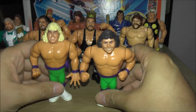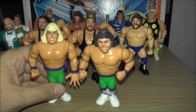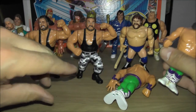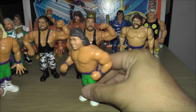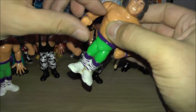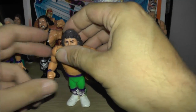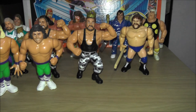Next we got another tag team two-pack — Shawn Michaels and Marty Jannetty as the Rockers. Shawn Michaels does the Rocker Shocker, which is the springy jump thing, just like Superfly. And Marty Jannetty does the Rocker Dropper — you lift up his arm and his legs kind of go in so he can do a drop kick type thing. I think Marty Jannetty's the only figure that actually does that move.